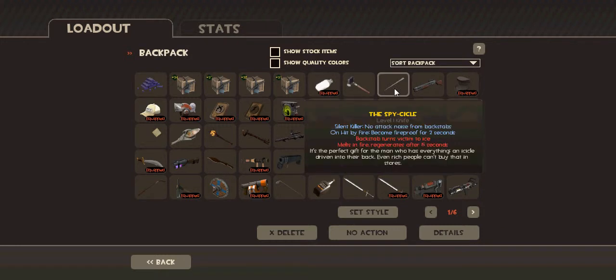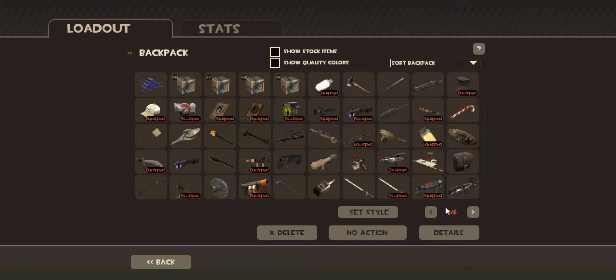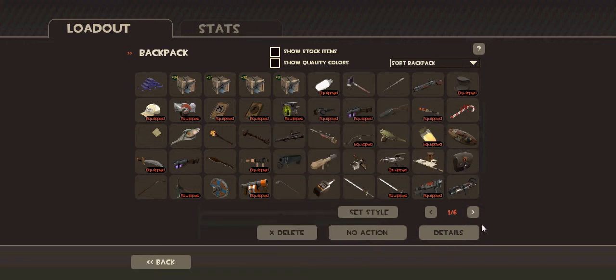The Spycicle — it's okay, I actually found it. I have two Islanders; this is mine. Let's see... this is dangerous. Everyone knows that.